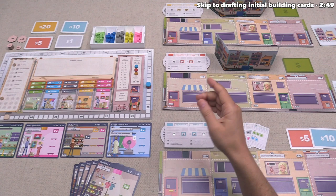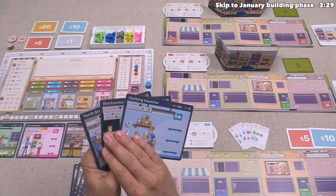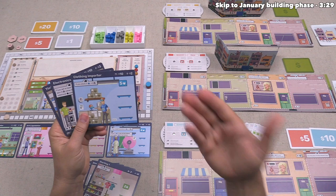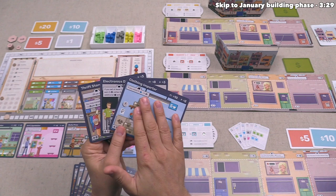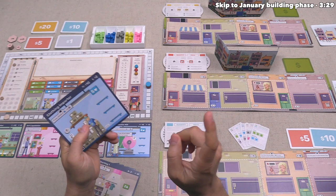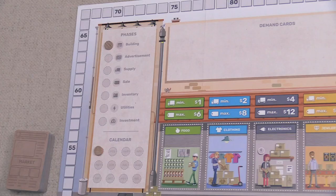We are playing as the blue player. Before the first round begins, each player does a hand draft: we're each given four random cards, select one, pass the rest to the next player, and take cards from the player on our right until we have three cards. As part of setup, you can also use a preset hand for your first game, which tells you exactly which store cards and supply/demand cards to have instead of drawing randomly.